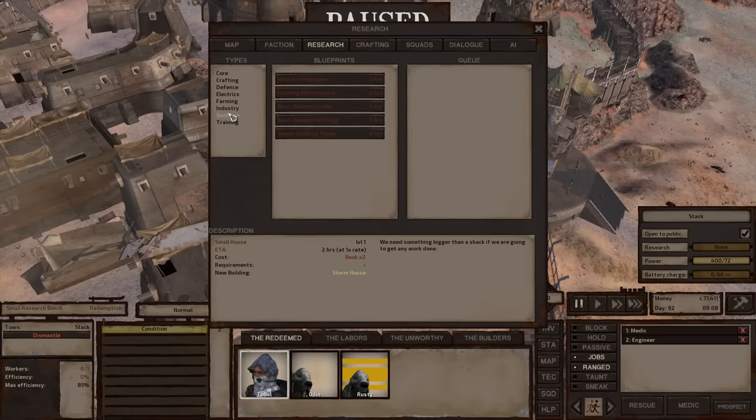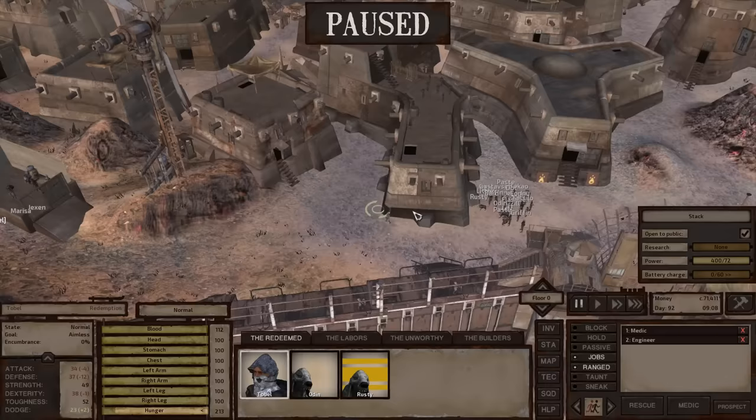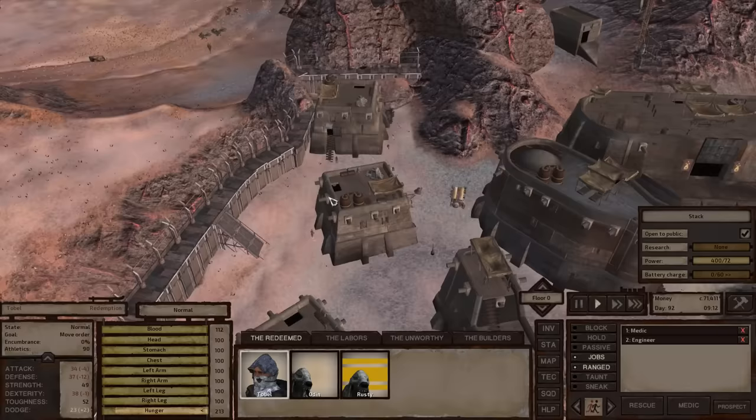One of the best ways to start your research is to go to the tech tree under Industry and find Iron Plates. Iron plates require at least one book and will unlock the manual building refinery. You can manually mine an iron resource, drop it in a box, and then somebody picks it up and puts it into the manual iron refinery. We'll have Tobel head over to one of the traders in town to see if they have any books available.